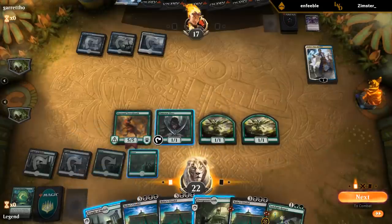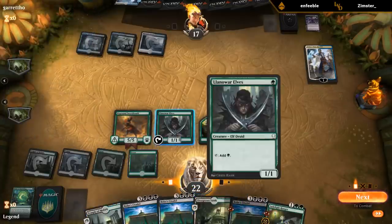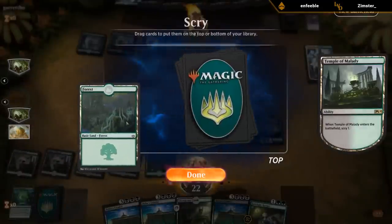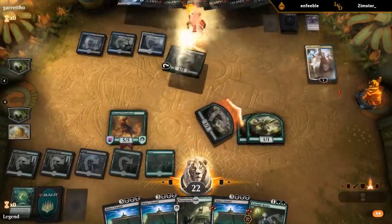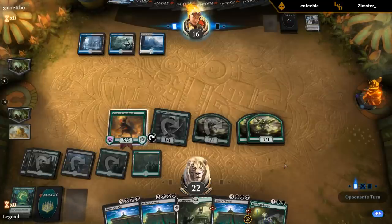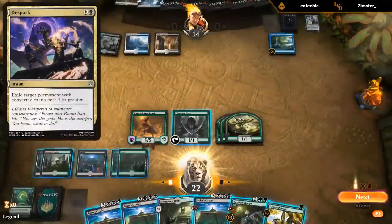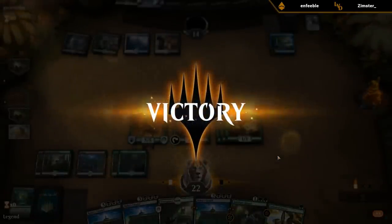I could also play Temple instead of Jade Light if we fear Kaya's Wrath, which they're likely to have. That way I can still play Citadel by using a natural land drop instead of relying on Lanowar Elves. I'm pretty sure we'll see a Kaya's Wrath here and then follow up with Citadel. But never mind — opponent just concedes. Citadel is too good against control — I'll take it.